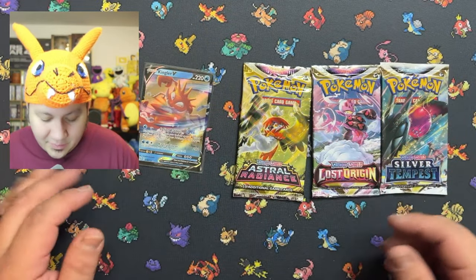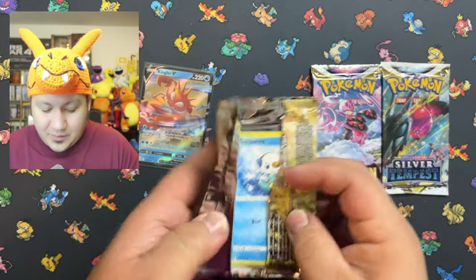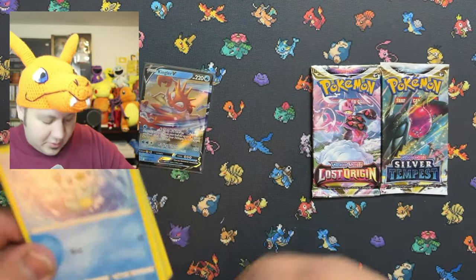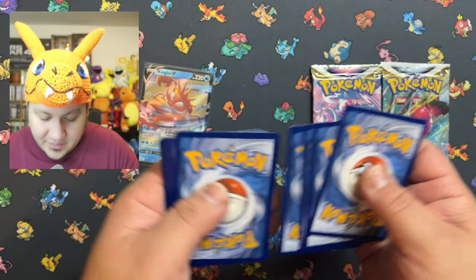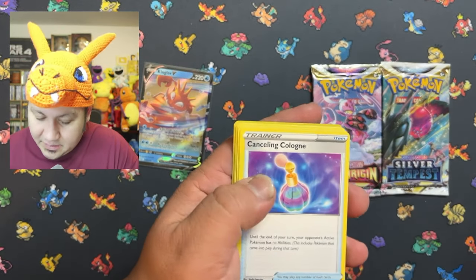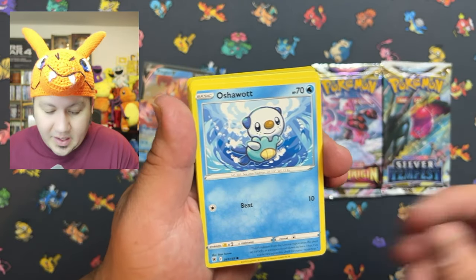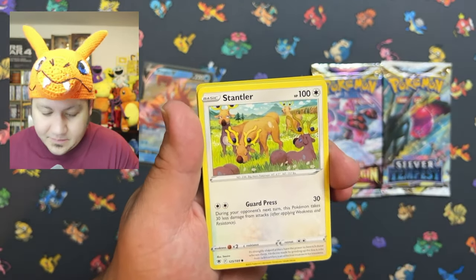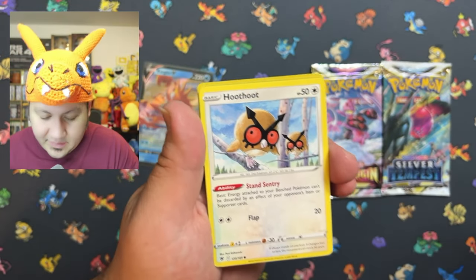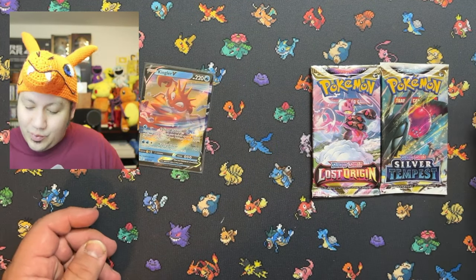Let's move on to Astral Radiance. Oh, let me flip that one the right way — almost messed up the code card orientation. We got a Cologne card. We also got an Oshawott and a Cyndaquil. Nothing too crazy. We still have packs to go and might have a chance to pull at least one more hit like that Kingler V.